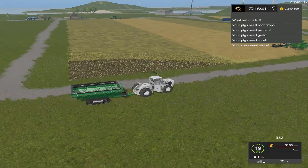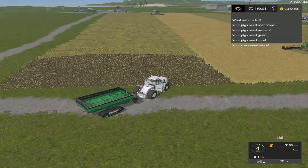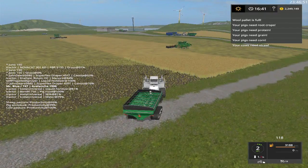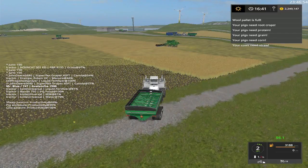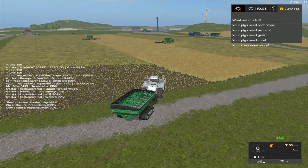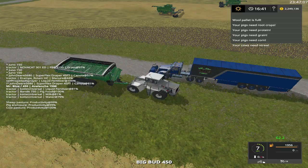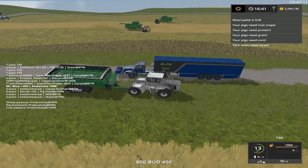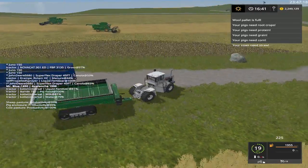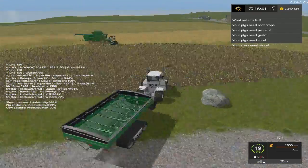We'll grab this guy over here and get him ready. I need to put on my whatchamacallit inspector mod. 78 and 54 - I bet the 78 is going to be right there. I need to put these two in a different little group so they can circle back and forth. At least I don't have to cycle through everything. I forgot to feed the pigs.